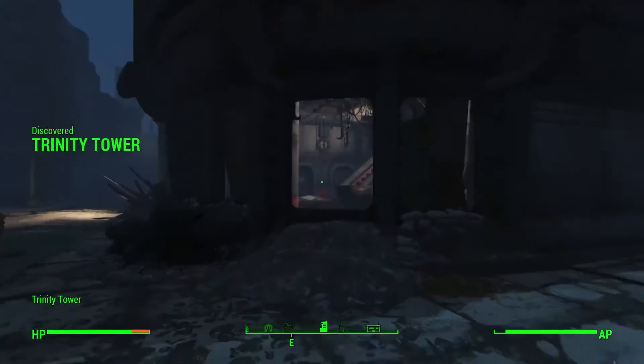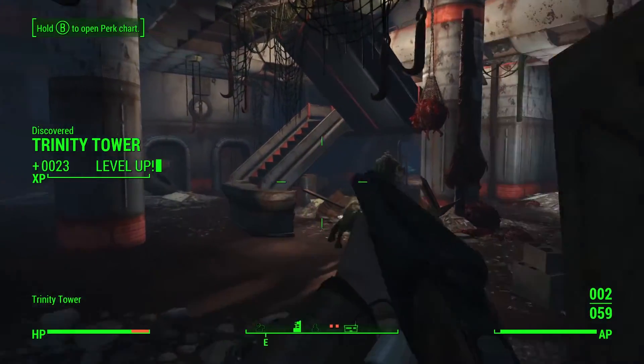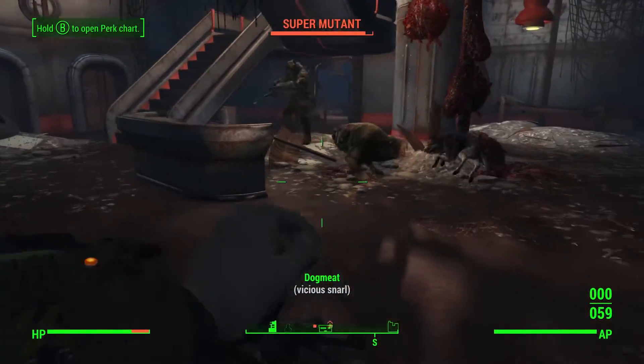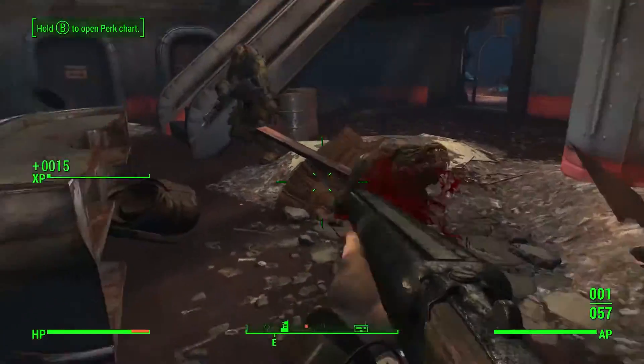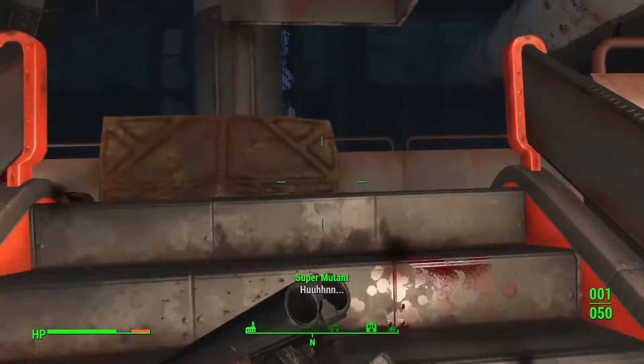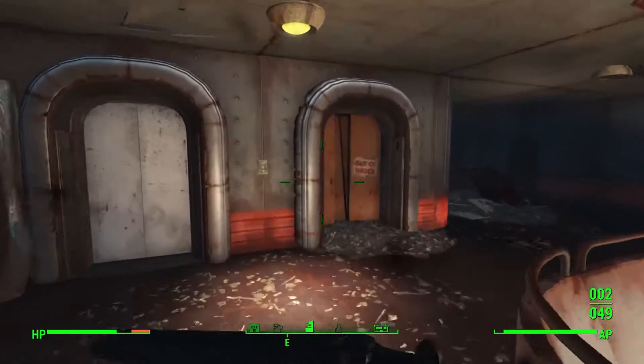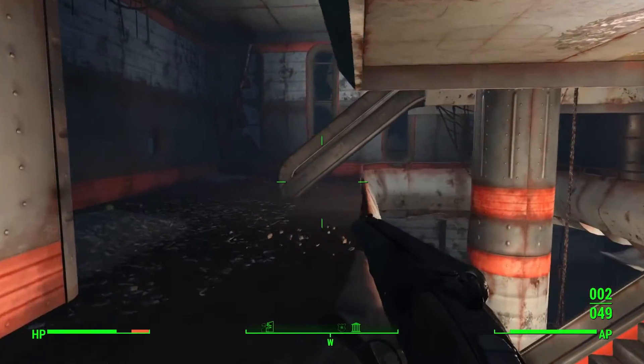Now that you're at Trinity Tower, all you need to do is fight your way to the top. But watch out because there's a ton of mutant hounds and super mutants you gotta fight your way through. Continue fighting your way up to the second floor of the tower and eventually you'll come across an elevator that looks similar to this. Just whatever you do, don't be a dumbass like me and miss it.